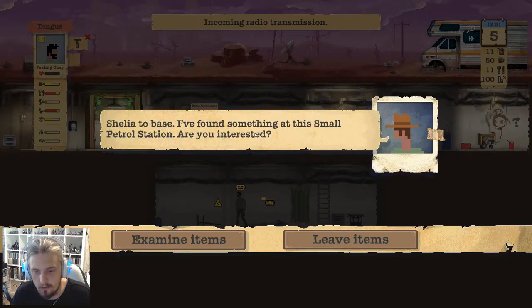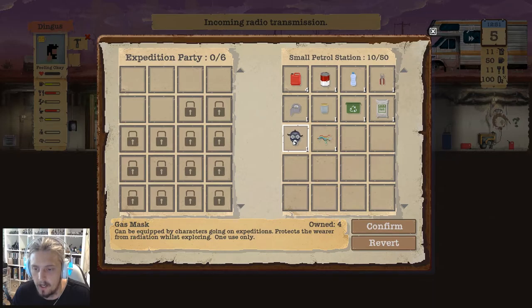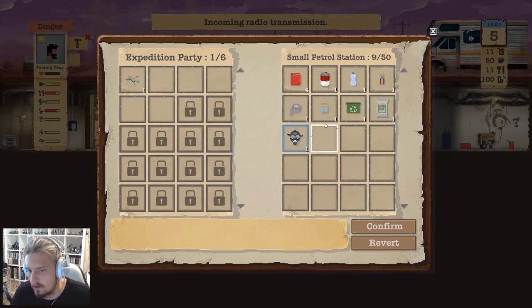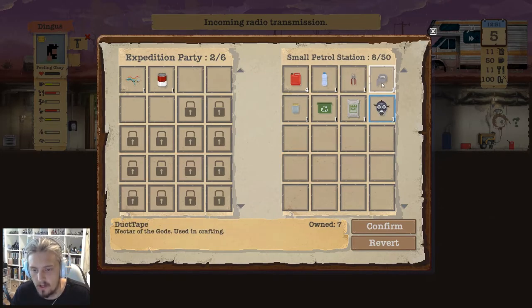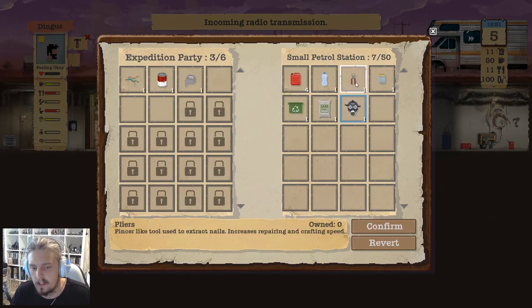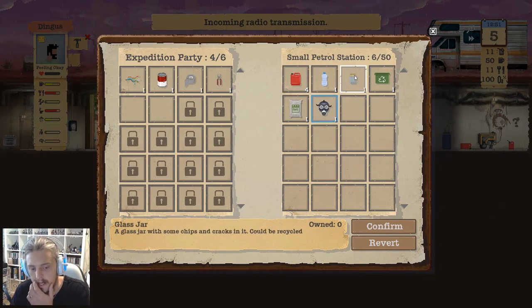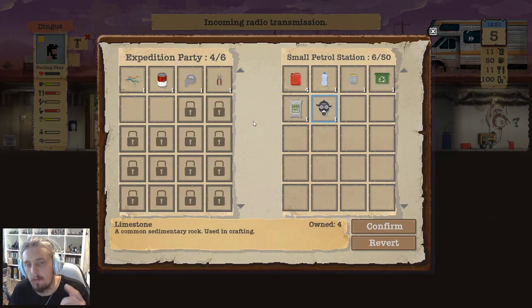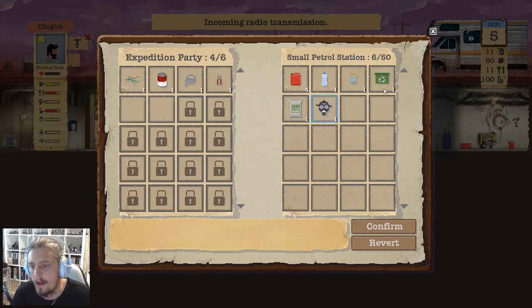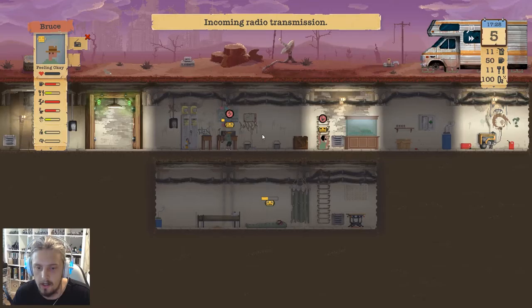Incoming radio transmission — let's see what you got. Oh man, more than we can carry. Wiring sounds good — let's take some wiring. Take the food obviously. I don't know if we have any duct tape or pliers. Water and fuel we're okay for. Gas mask — we can make those because we've still got one more stop on the way. We'll just take that stuff. Incoming radio transmission — search the location mate.